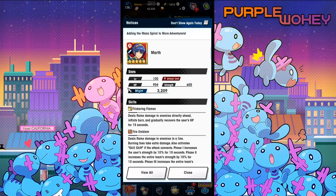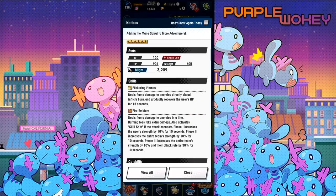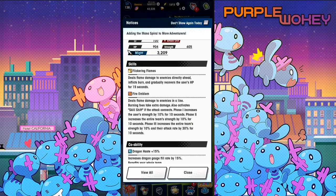So let's go down to Marth. He deals flame damage to the enemies directly ahead, inflicts burn, and gradually recovers the user's HP for 15 seconds. Fire Emblem deals flame damage to the enemies in a line. Burning foes take extra damage, and it also activates skill shift if the attack connects. Phase 1 increases the user's strength by 10% for 10 seconds. Phase 2 increases the entire team's strength by 10% for 10 seconds. Phase 3 increases the entire team's strength by 10% and their attack rate by 30% for 10 seconds.